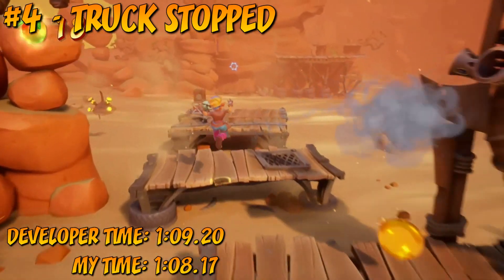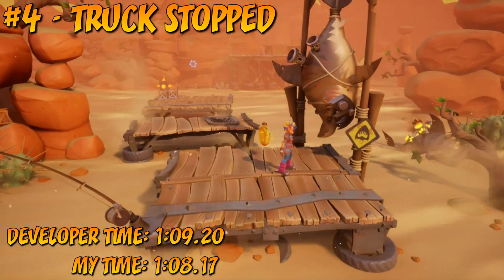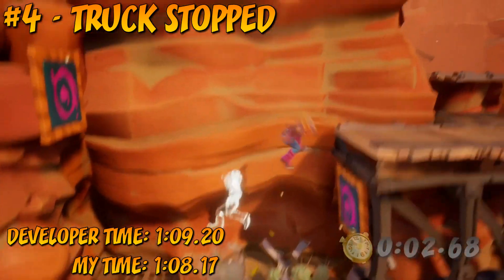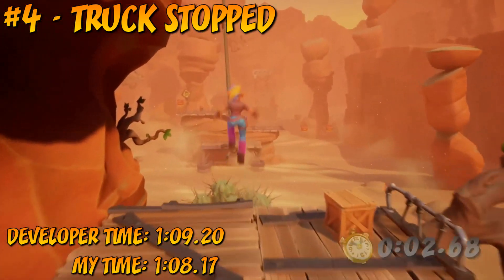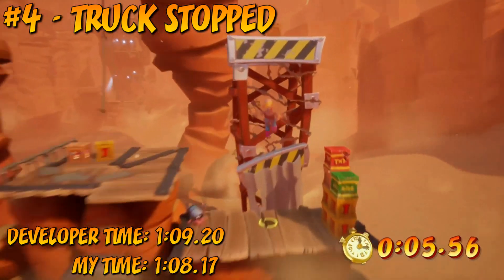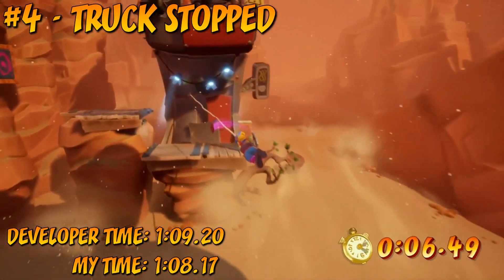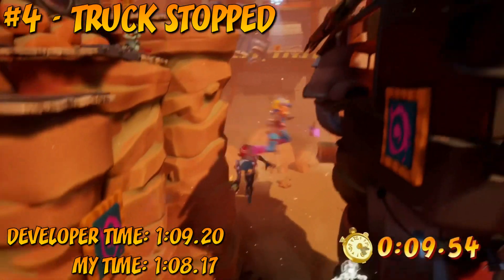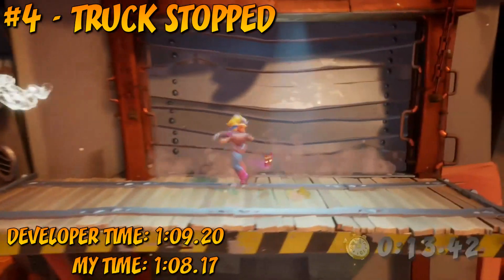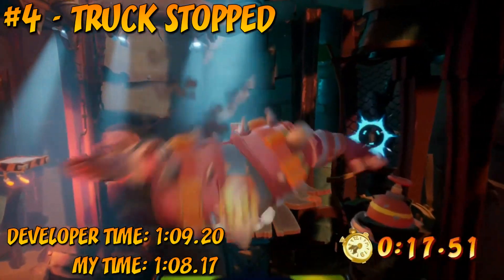At number 4 we have Truck Stopped. It's kind of hard to put my finger on exactly what makes this trial easy enough to deserve to be this high on the list, but I think it's mostly down to how well Tawna's section flows. Tawna's section is designed in a way that allows a couple of useful shortcuts to shave down the time, and because of that you never really have to stop moving. It's also quite handy to have Aku Aku crates to tank some hits. What also makes the trial so simple is the atlasphere — for the entirety of Crash's section, you're essentially on rails, so your speed is controlled for you. As long as you know where to cut corners, you'll have no problems with Truck Stopped.